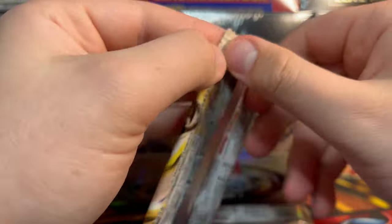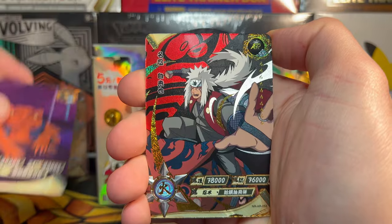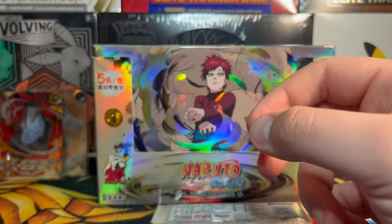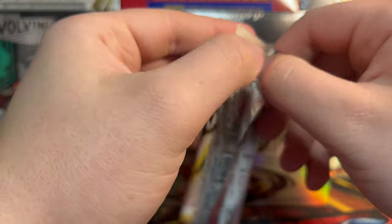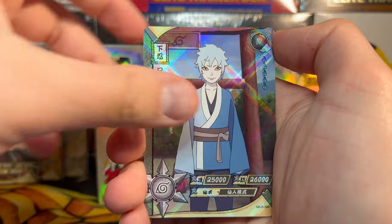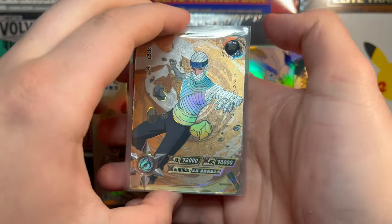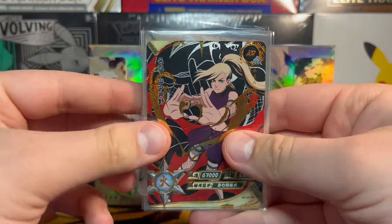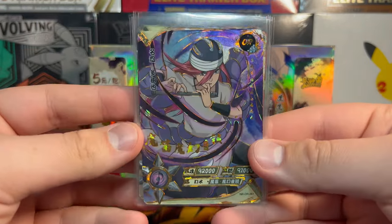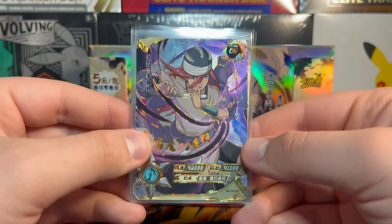We're down to our final two packs of the Gaara box. It looks like we got an AR from the spillage out the side — AR Jiraiya toad mode this time, so we got Danzo, Jiraiya, and Ino as ARs. There's Ino as a TR right on the back — another cute one. That's our sixth hitter of the box. I do think six hitters is about average for these Tier 3 boxes. Last pack: Sakura, Might Guy, Mitsuki, and TR Naruto just hanging out with the cape on. Gaara box hits recap: Han UR, AR Ino, AR Jiraiya, AR Danzo, OR unknown guy, and OR flute lady — nothing too spectacular but decent overall.